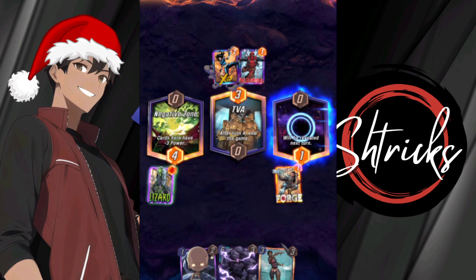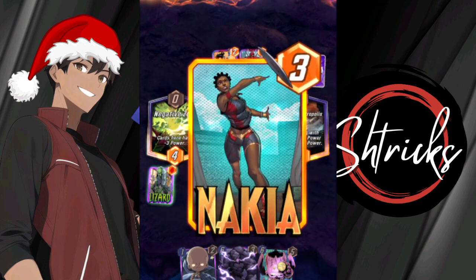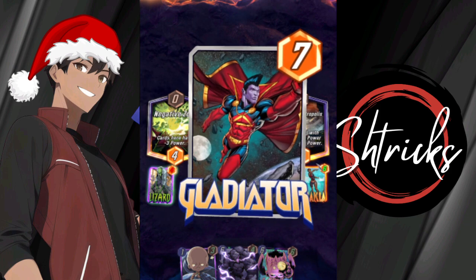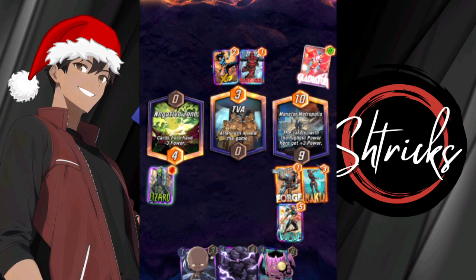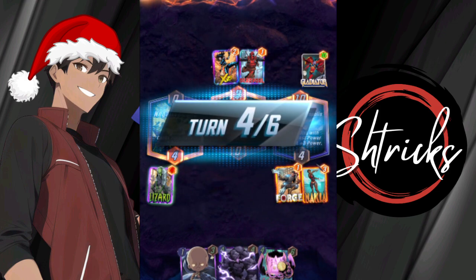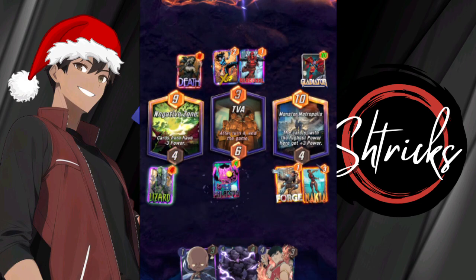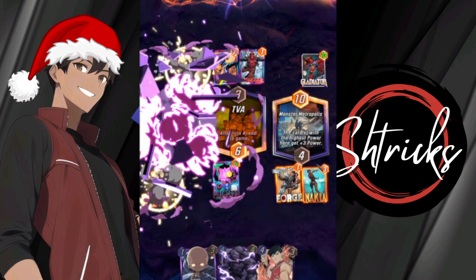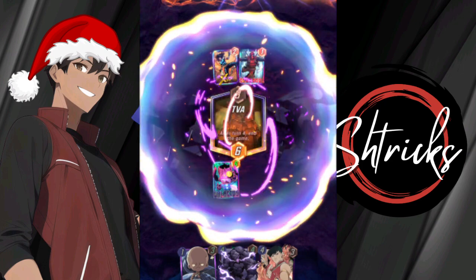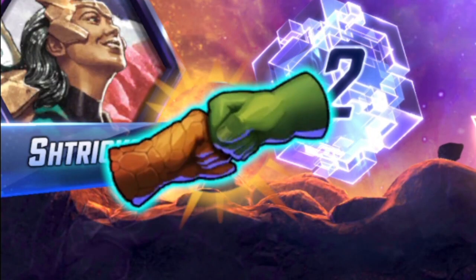Turn three — Monster Metropolis is here. I'll put Nakia down to buff up everybody in my hand. This is important so that way Galactus can stand. Gladiator — let's see what he pulls. Oh, he pulled Wave! Wave uses her ability and we can abuse that. Oh, you're playing Death? Well, guess what — Death means nothing to Galactus. Yes, I am a toxic Galactus player and I'm damn proud of it. He summoned Wave with Gladiator, so yeah — that's on him.